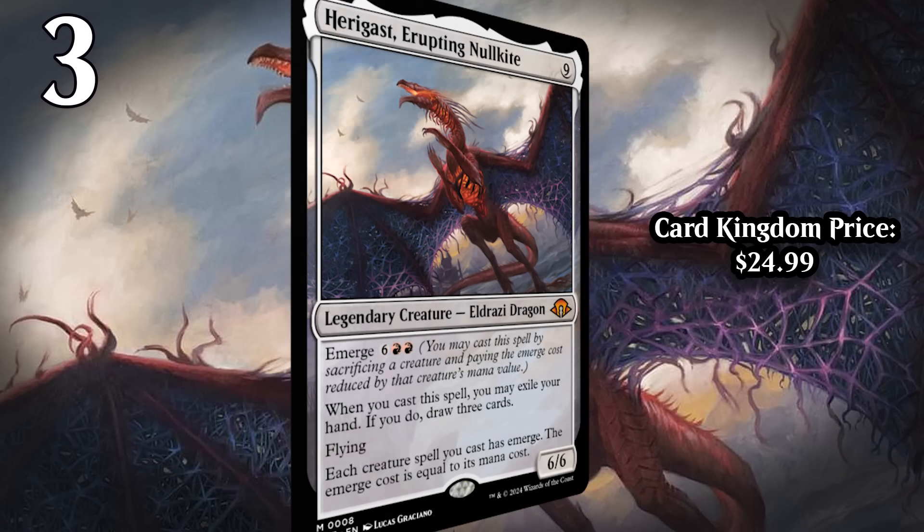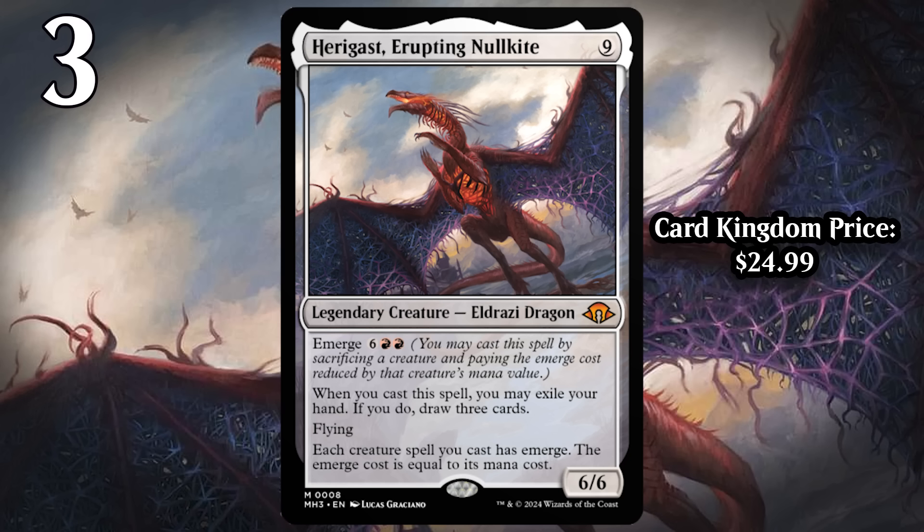At number 3, I have Harragast, Erupting Nullkite. This card is colorless, but it's really only going to be a bomb-level card if you're playing it in a red deck, because you need access to a merge. Otherwise, Harragast just costs too much mana. But if you do have access to a merge, you can play Harragast on around turn six reasonably easily. At that point your hand has probably been expended, and then you get to reload your hand and have a 6/6 flyer in play that also gives a merge to all of your creature spells. The big thing is just that you get a big flyer that draws you three cards — that in and of itself is more than enough to make Harragast a bomb. If Harragast can't finish the game on his own, the three cards he draws you probably can.